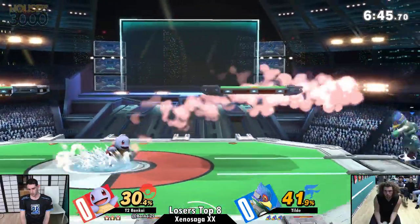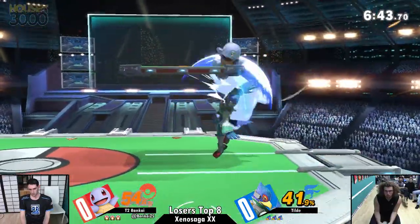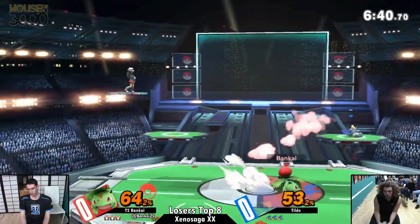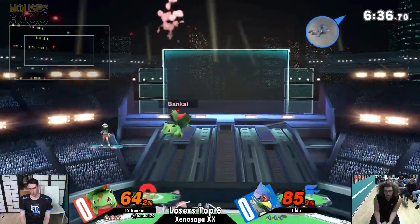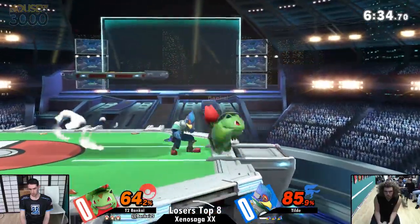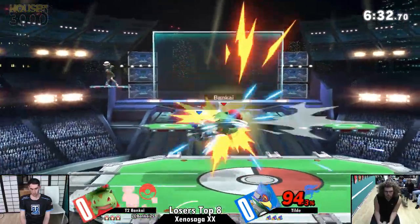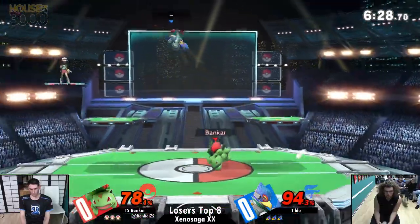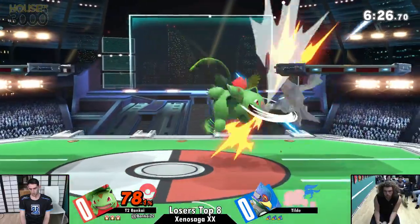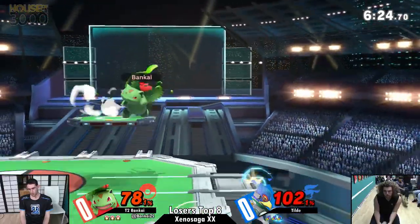Let's see what type of moves he can make out here. Bankai this time opting to stay with Squirtle — no, there it is, there's Ivysaur. It wasn't working out. That's another thing Pokemon Trainer can actually employ: if they feel like they're just kind of losing the advantage state over and over, they can just switch up their entire playstyle by switching characters. Could definitely help out in that regard.